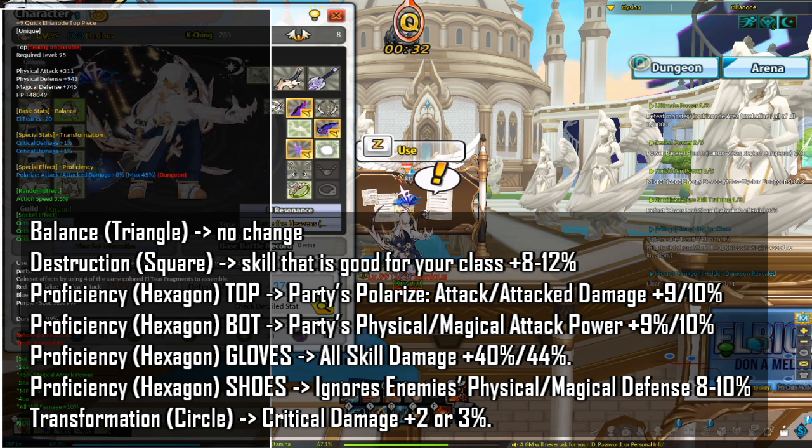For Proficiency or hexagon pieces: for your top piece, replace it with Party's Polarized Attack-to-Damage plus 9% or 10%. For the bottom piece, replace with Party's Physical or Magical Attack Power plus 9% or 10%. For gloves, replace with All Skill Damage plus 40% or 44%. For shoes, replace with Ignores Enemy Physical or Magical Defense 8 to 10% — that stat will greatly improve your CP, which helps your Rosa Raid alts and later your alts get into Varnimyr Raid.